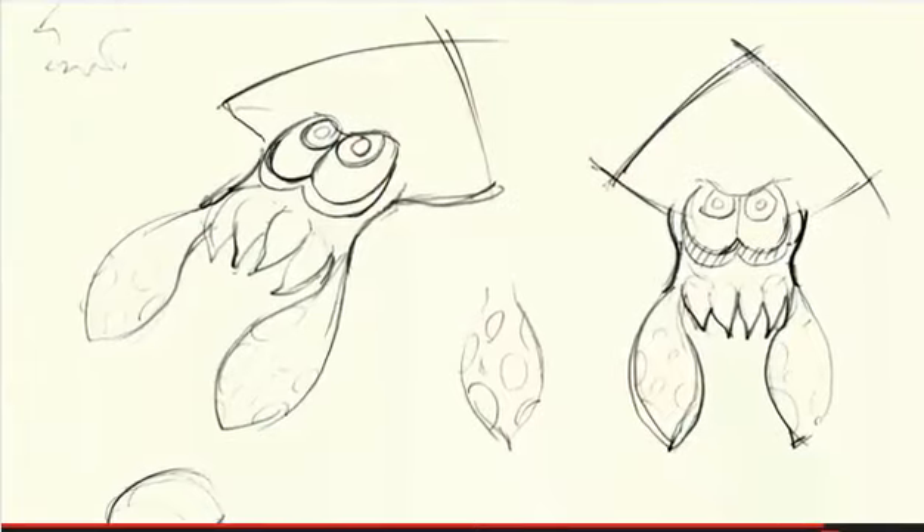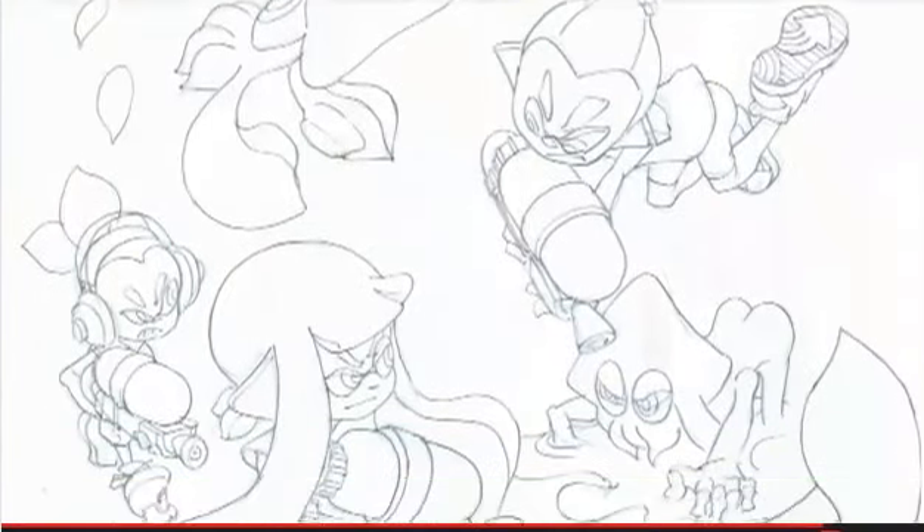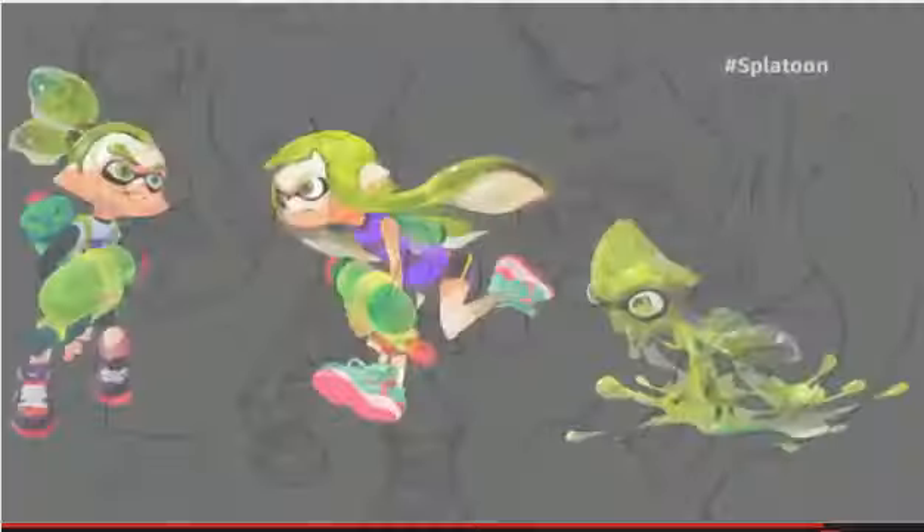Nogami-san actually came up with the squid idea. One day, out of the blue, he was like, hey, let's make them squids. Rather than designing the characters and then making a game around that, we instead came up with the game first and then created characters we thought would work well with the gameplay. That's actually how Nintendo prefers to approach game design.